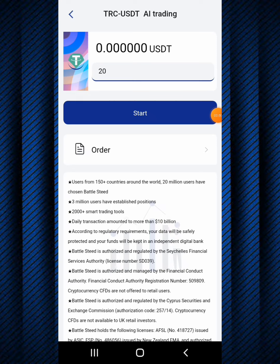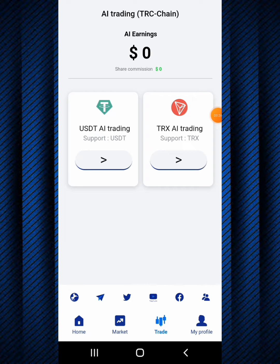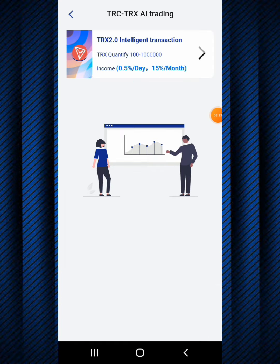Once you've loaded your account, you click start and you'll begin trading. You'll get your percentage per day or per month depending on what you want. Going back - the same functionality with USDT also applies with TRX. Clicking on TRX shows TRX 2.0 intelligent transaction, TRX quantified 100 to 1 million TRX. So you can trade 100 to 1 million TRX on the BS platform. The income rate is the same: 0.5% per day and 15% per month.